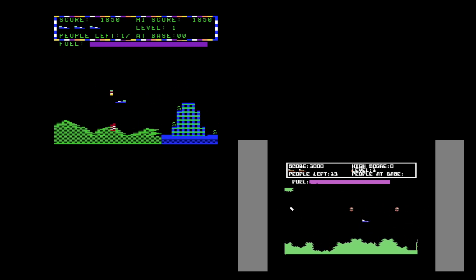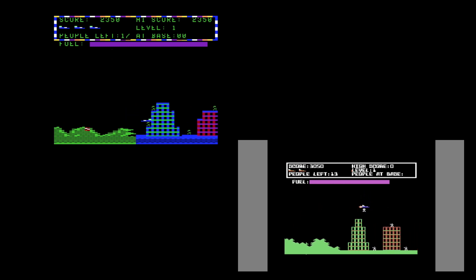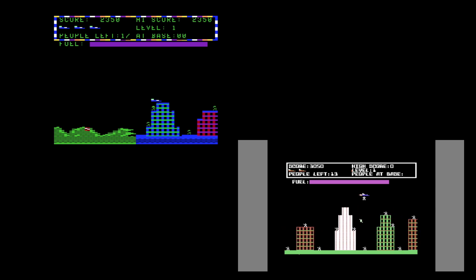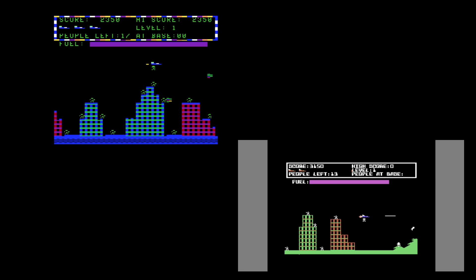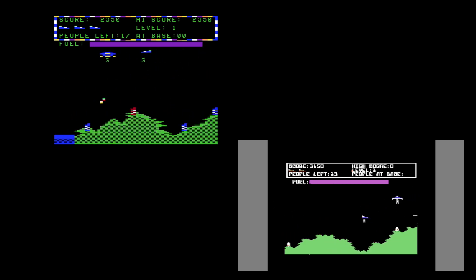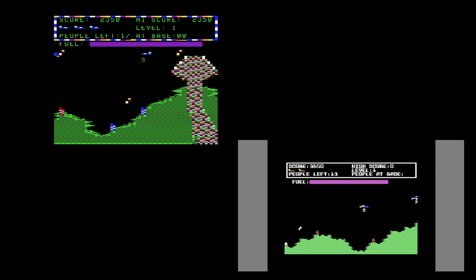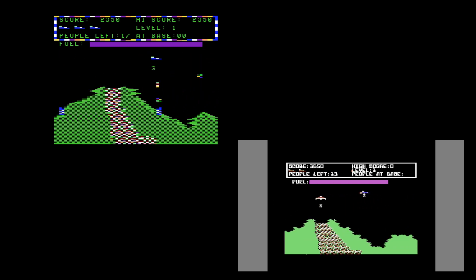When it comes to the graphics, both are very good. They both look very similar. The only difference being the Coco is a slightly lower resolution, and the solid colors are checkered rather than solid. So if I have to choose a winner here, it would be the C64, but by the very narrowest of margins.